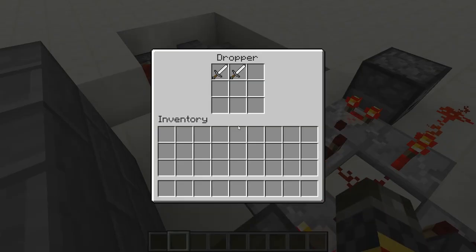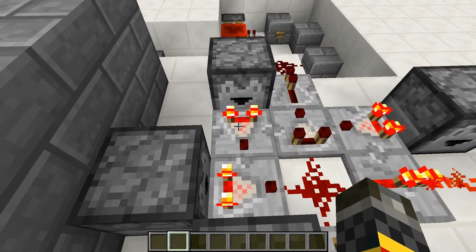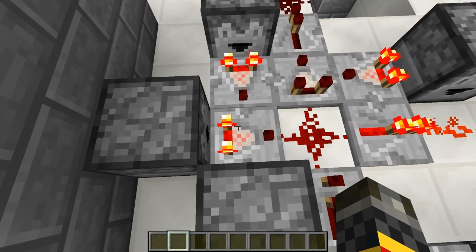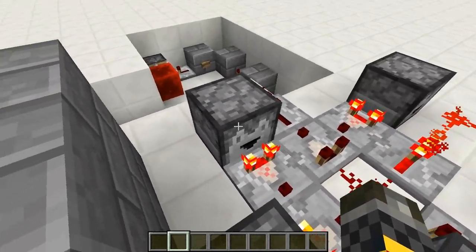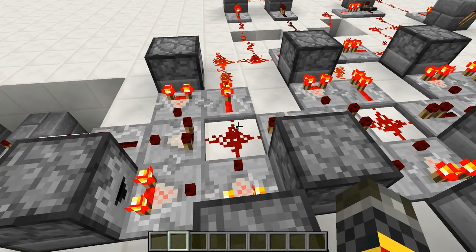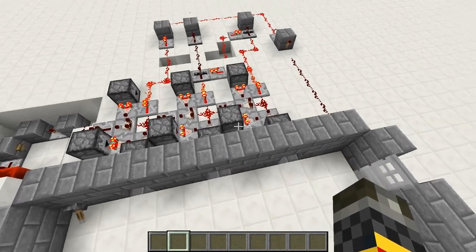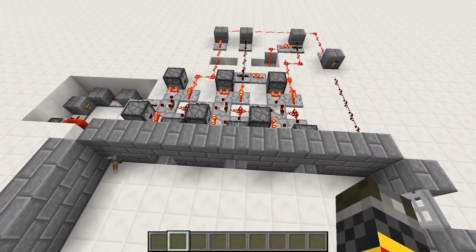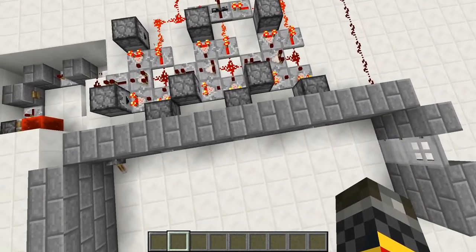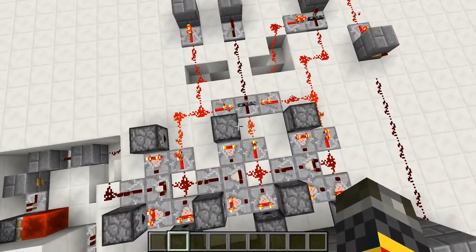This is the combination here in these droppers. They are detected with this comparator and go into this comparator, only allowing this amount of swords or greater to go through. In addition to that, I've decided that I want there to be a certain order that you have to put the swords in to add just a little more difficulty. So if you activate the left or the right first, it'll block out the middle signal.